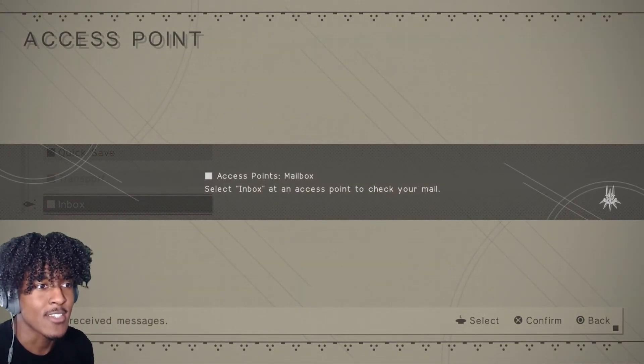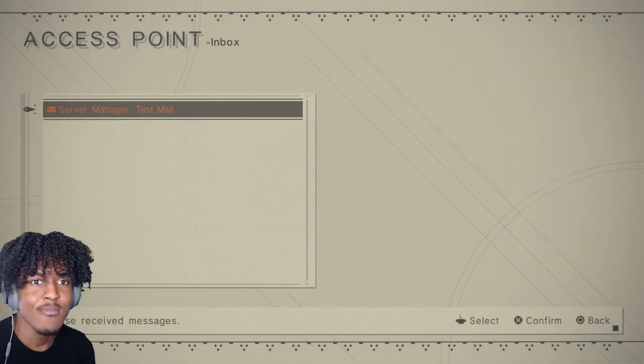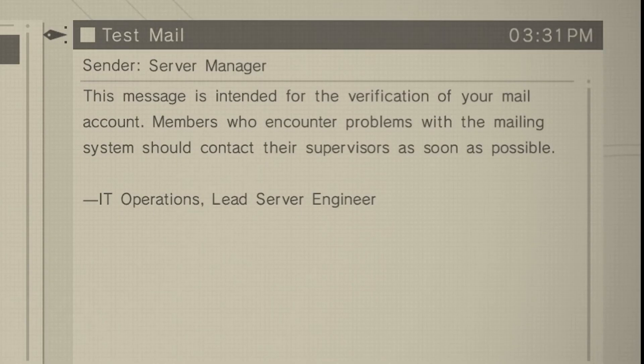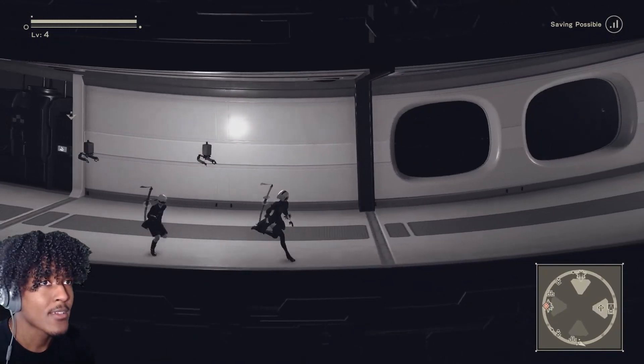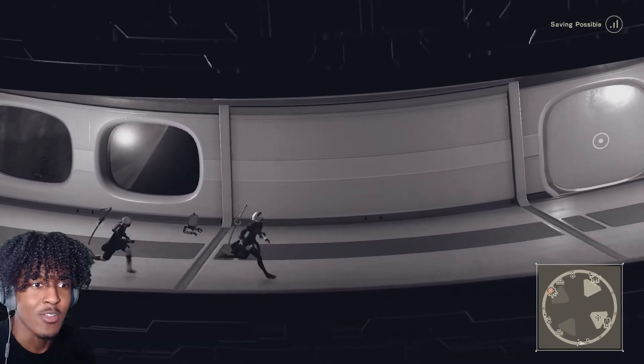Access points, mailbox — select inbox at the access point to check your mail. Okay, there we go. Server manager test mail — this message is intended for the verification of your mail account. Members who encounter problems with the mailing system should contact their supervisors as soon as possible. IT operations lead, server engineer.